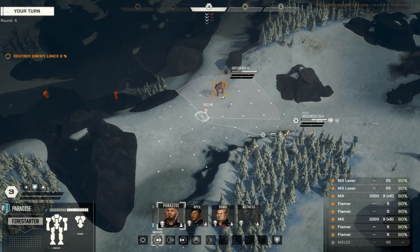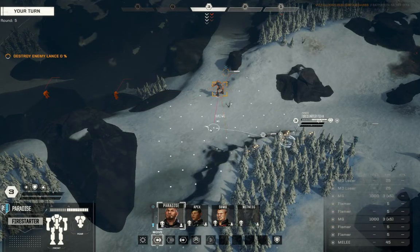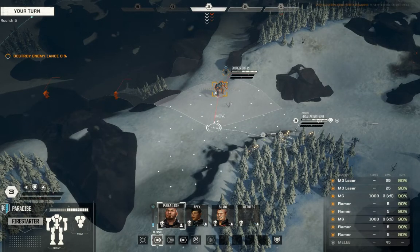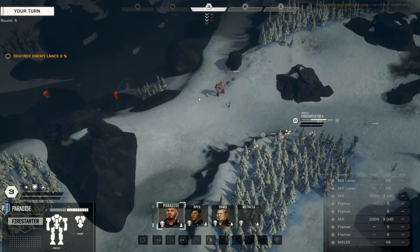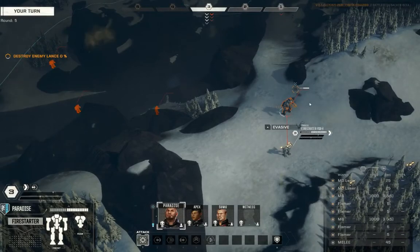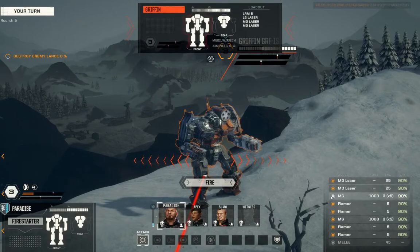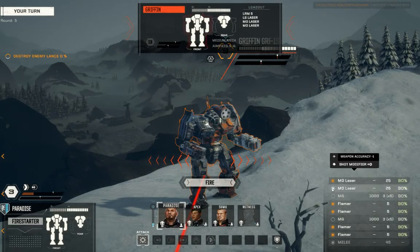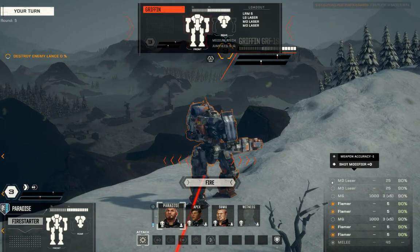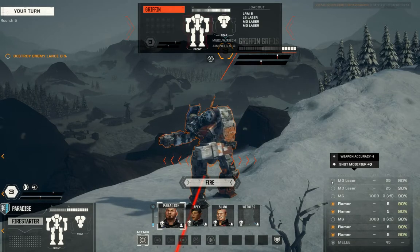90% chance to hit. Let's get a little bit more out of the reach of its friends — we actually don't need to go very far. I also want to keep the front arc there. Paradise moves up. Paradise is going to have the shot on this Griffon. I'm actually going to disable the machine guns and the medium lasers. Because if the goal here is to shut this mech down and head cap it for salvage, we want to minimize the amount of damage we're doing to it — that would just cost us repairs later.